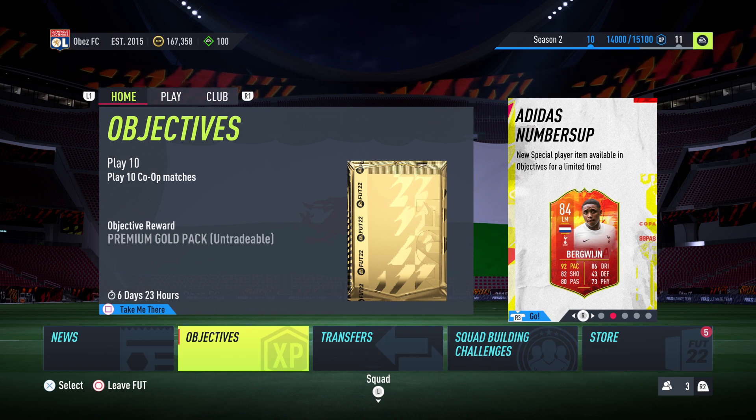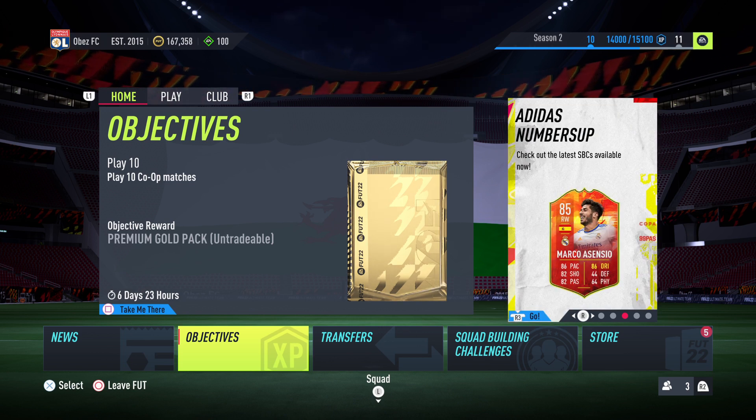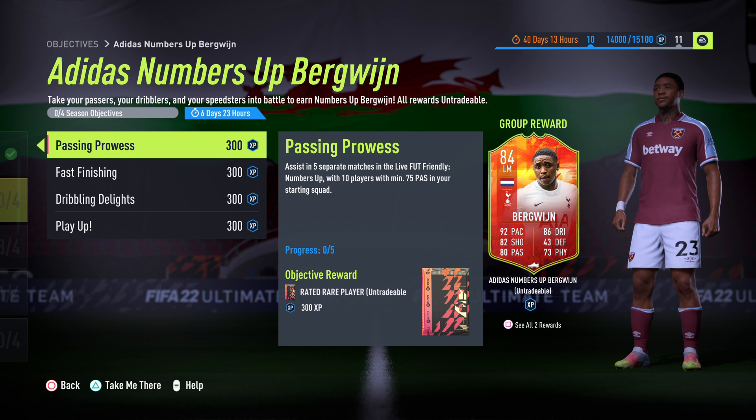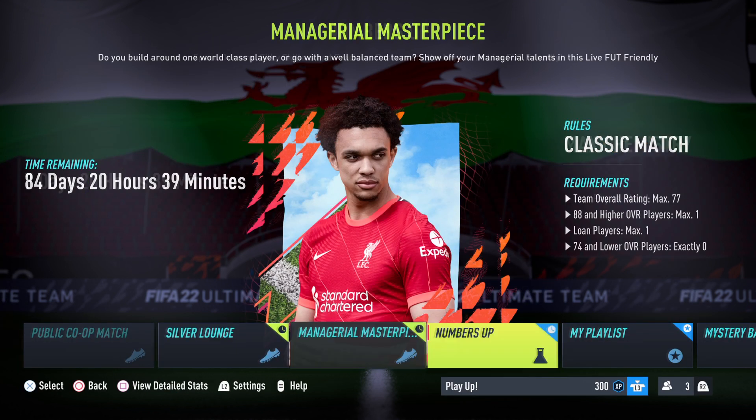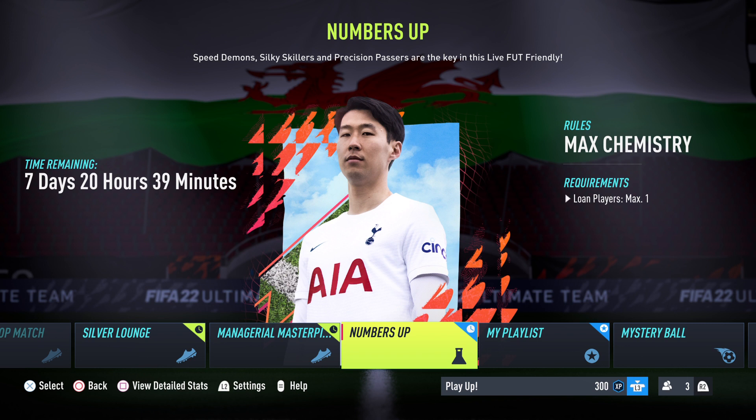Hey guys, what's going on? It's Obes Gaming, back again with another video. Today, the Adidas Numbers Up promo has come to FIFA 22, and with that we do have an objectives card — it is Steven Bergwijn from Spurs. We'll take a look at the card, have a look at his stats, and then build a squad to get it done as quickly as possible.